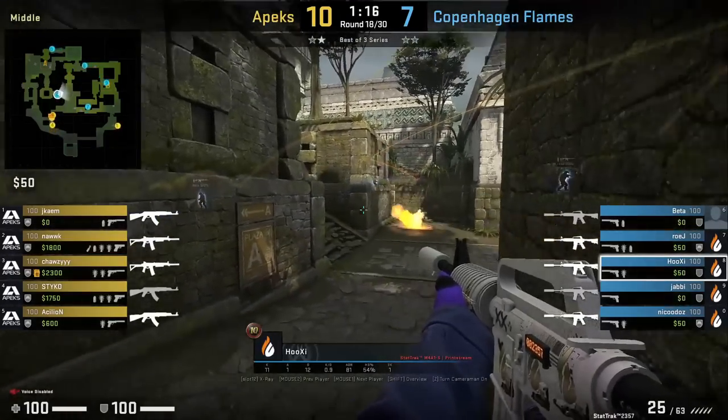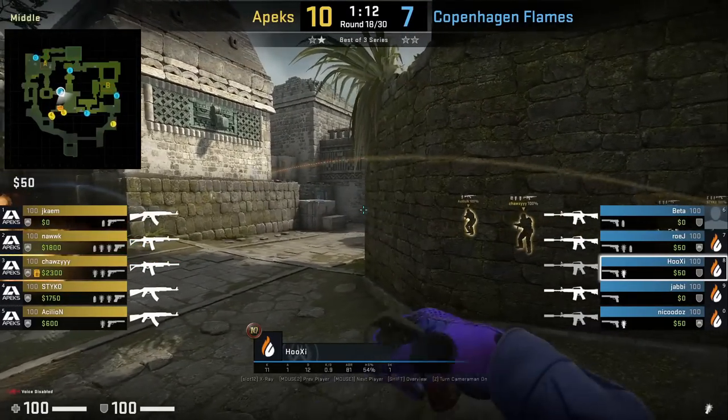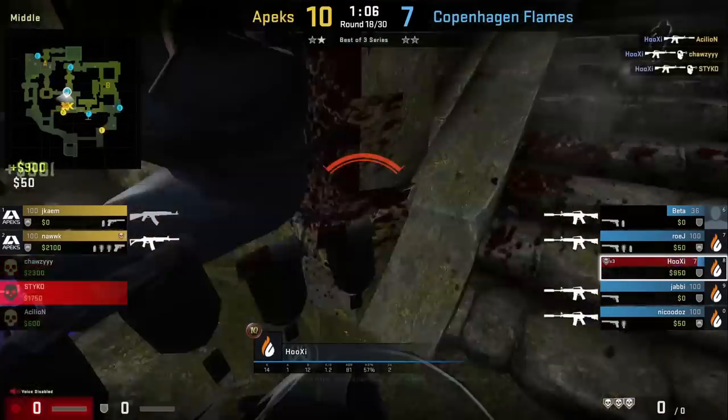Apex comes out mid and Hooksy torched donut throws a defensive flash towards above house, swinging out with it and getting a nice 3k. The flash blinds Cillian and forces Charlie the second player back, preventing an instant trade.